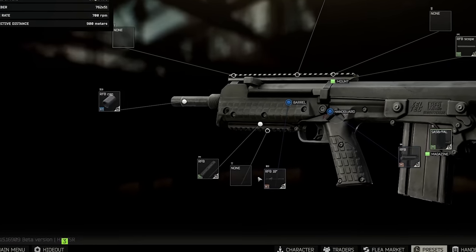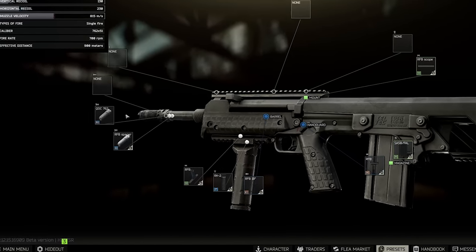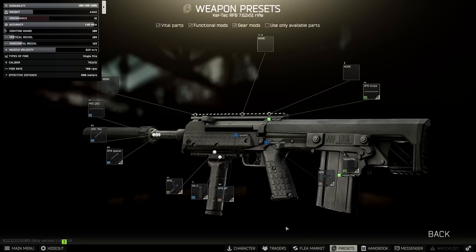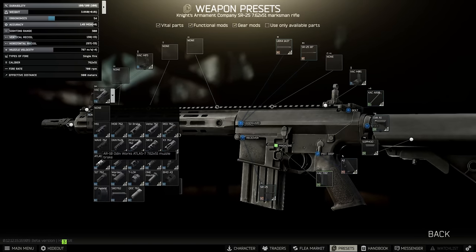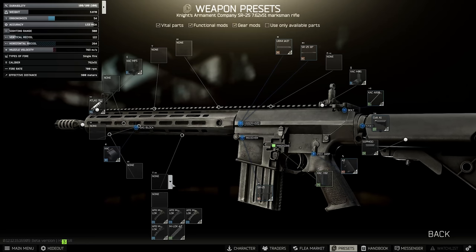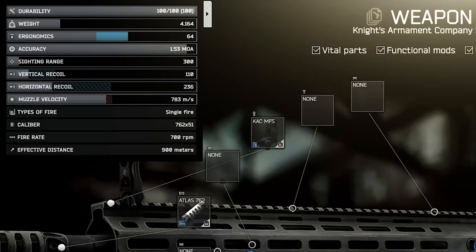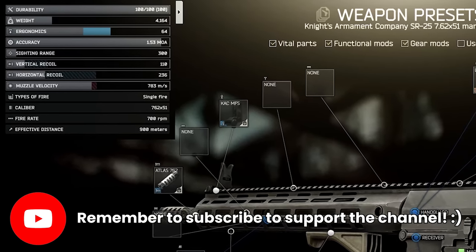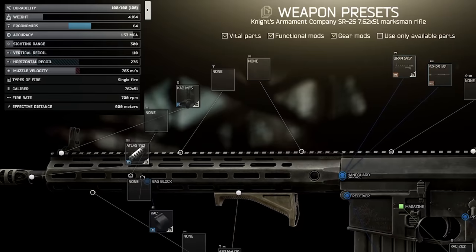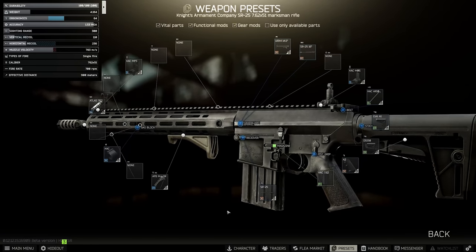The absolute lowest we can get an RFB down to is 109, using the RK2 and the Knight's Armament Brake and Suppressor, but this leads to only 16 ergonomics which is pretty nasty. On the other hand, we can get there fairly easily with the SR through a few cheap mods unsuppressed. With the Atlas Brake, the AFG M-Lock, and the CRS stock, this gets us to 64 ergonomics and 110 recoil. But if you're going to be spending 35 to 40k on mods on top of a weapon that costs approximately 80k, unless ergo is really your thing you're probably aiming for something a little bit better.